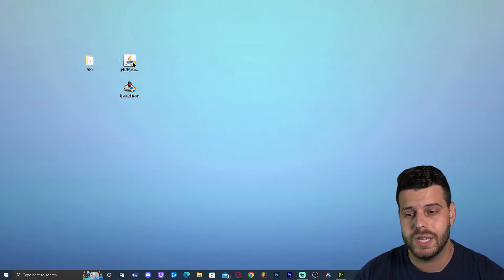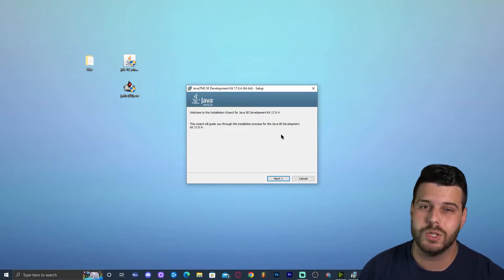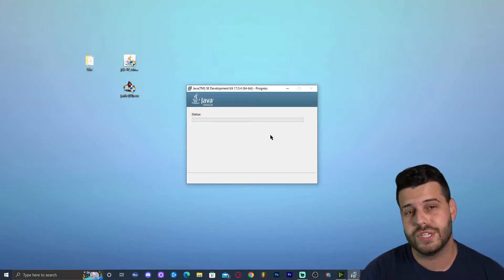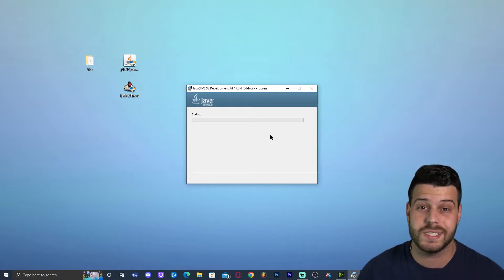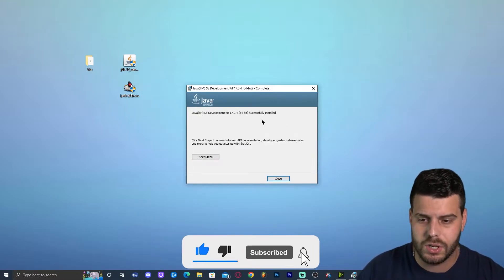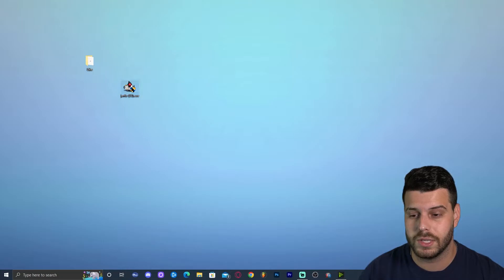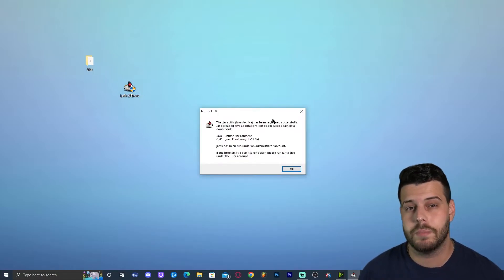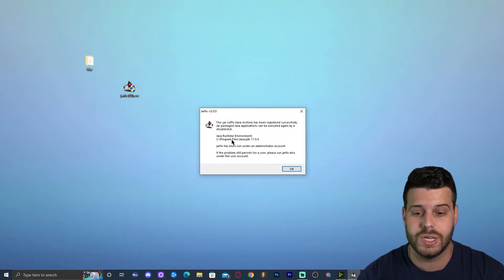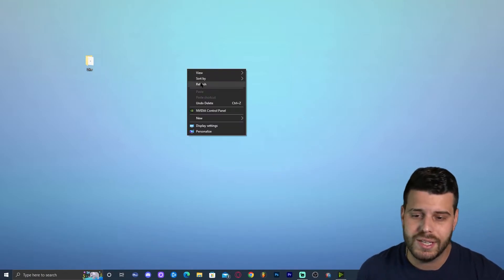Now we're ready to start the installation. Double-click the JDK 17 installer, allow it to run as administrator, then click Next, Next, and wait for Java 17 to install. Once Java has finished installing, click Close and you can delete the installer. Next, double-click Jarfix, allow it to run as administrator, and you'll get a message saying all jar files have been updated to Java 17. Click OK and you can delete Jarfix.